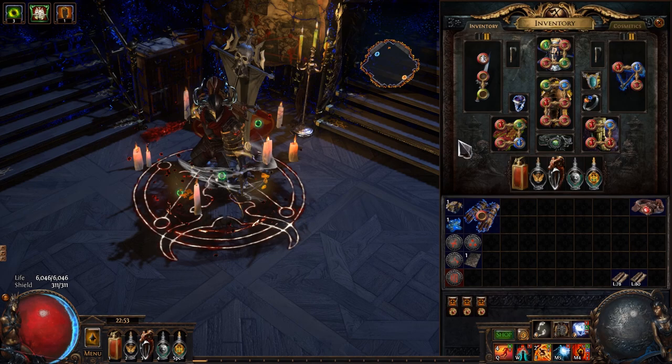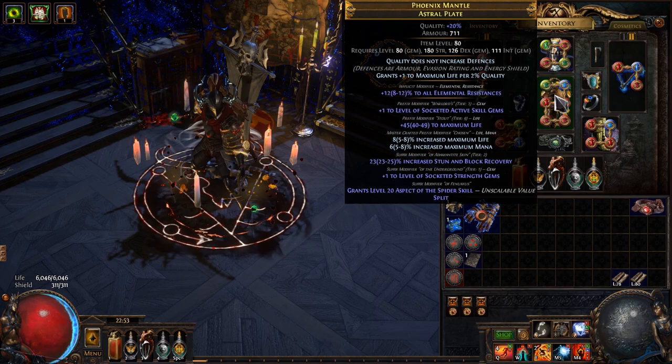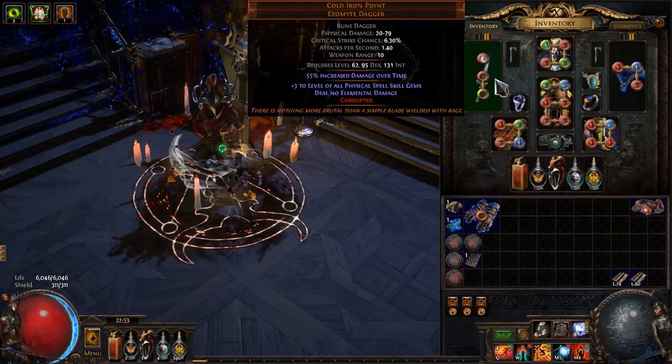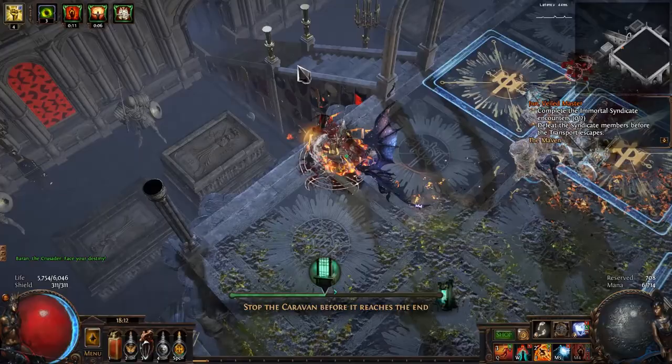Our first piece of equipment is going to be a Warlord or Shaper influenced chest piece with plus 1 level of socketed active gems and plus 1 level of socketed strength gems. This is going to require faceted fossils, so get ready to burn some currency making this roulette work. Also, as much life and resistances as possible on it will be optimal. The weapon is a Cold Iron Point with damage over time as the corrupted implicit. A rare wand with both physical spell gem levels and all spell gem levels alongside damage over time multiplier should be superior, but this dagger with the corrupted implicit is a bit more realistic and cheaper to acquire.